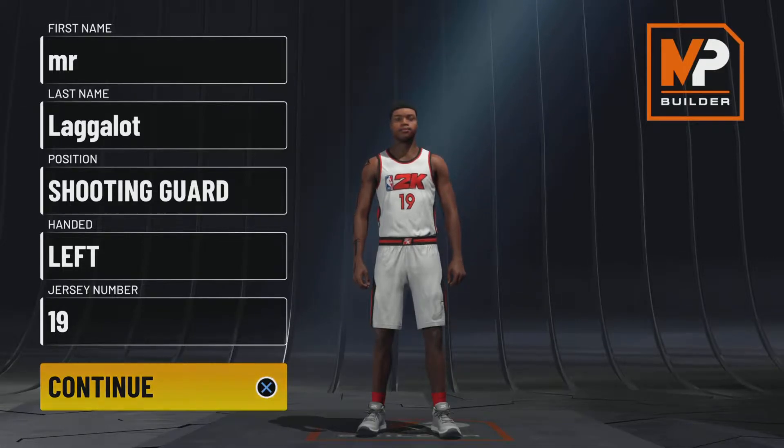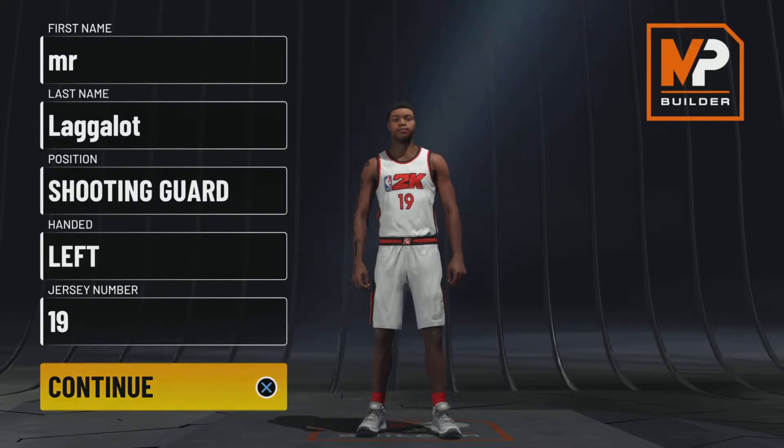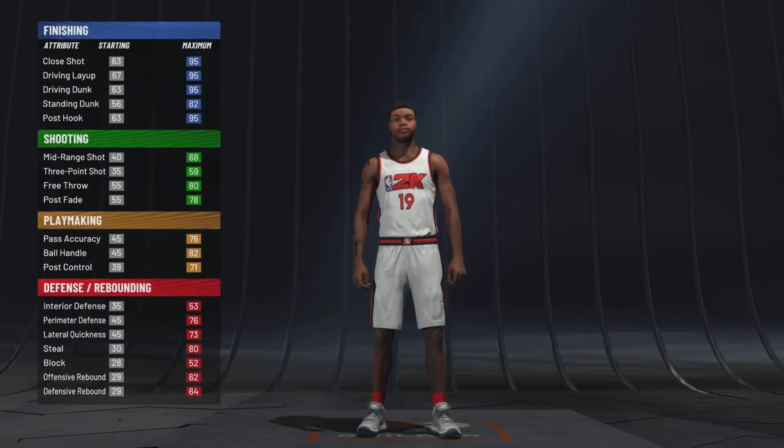This is our second video — this is episode two of Lag making a random build. The position we're using today is shooting guard. I said why not, since I'm making new builds, try a different hand. I don't know if left hand or right hand really makes a true difference, but this build will also be able to shoot, so I want to try left hand.